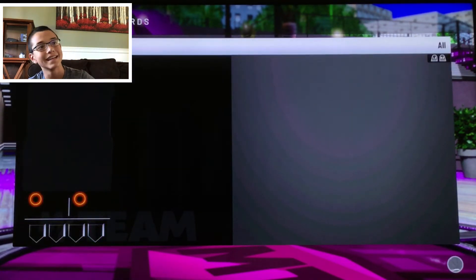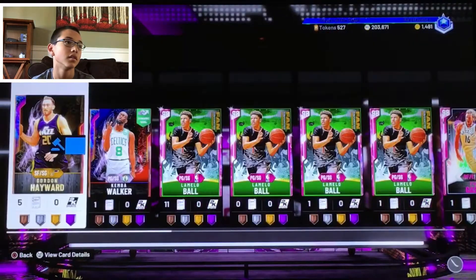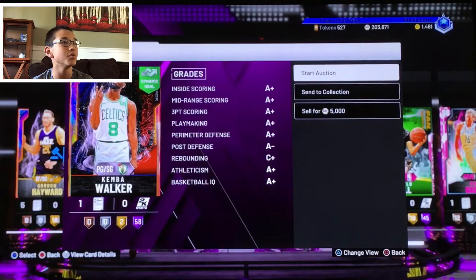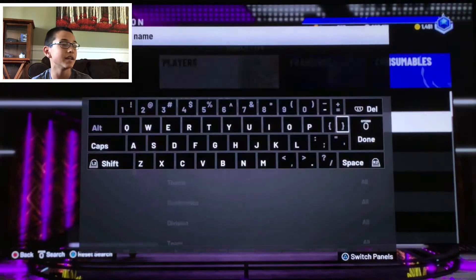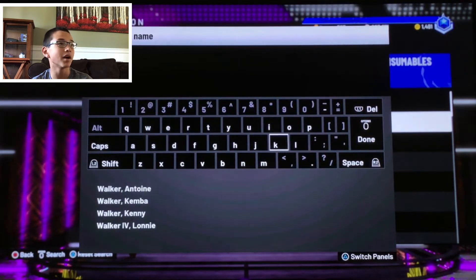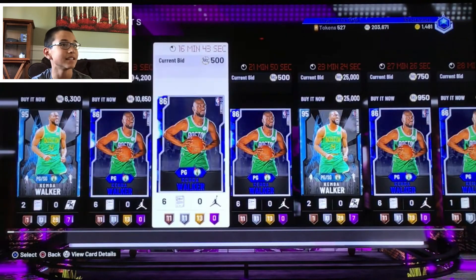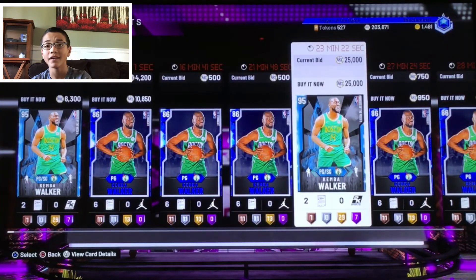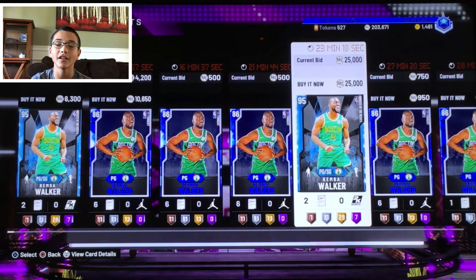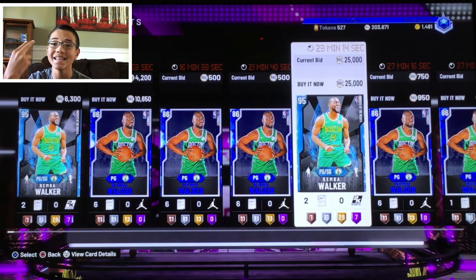Guaranteed galaxy opals — that is something you do not see very much. These packs are fire. You could probably get a GOAT Vince Carter super easily if you have a decent amount of MT sitting around. If you guys enjoyed this video, please hit that like button and subscribe to my channel for more gaming content every single day. Thank you guys so much for watching, peace out!